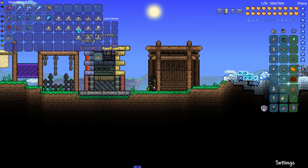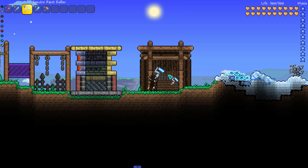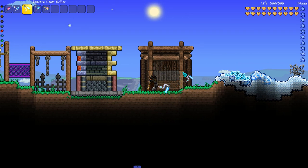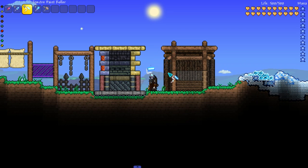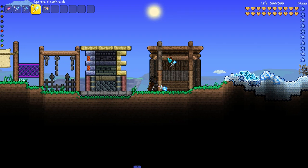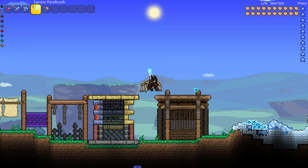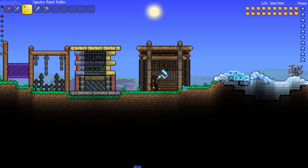Speaking of more rugged builds, if you grab some orange paint and go over everything, it makes it look a little bit more faded. While the wood doesn't blend as perfectly, you can mix and match to get a more faded or rugged looking wooden build with just a splash of orange paint. Make sure it's not deep orange, otherwise it'll just look orange — but with normal orange it does look a lot more faded and still looks brown.